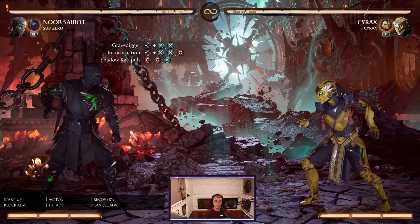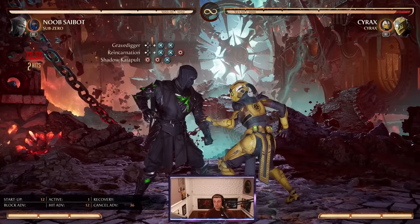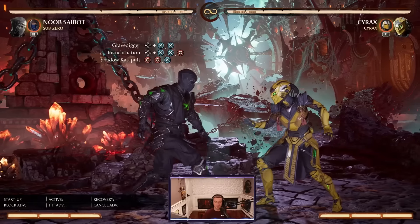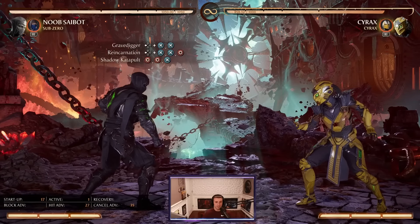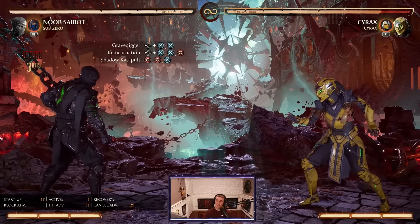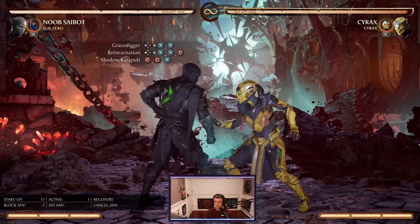Closing in on his most important normal attacks, we have the Grave Digger, which is back 3-3 — a low starting normal into a mid, so that's a great way to hit confirm as well. The full string is back 3-3-4, which adds a little spinning kick. His 4-4-3 is a high into overhead into a pop-up. All of these options leave you minus 7 on block, so it's really good.